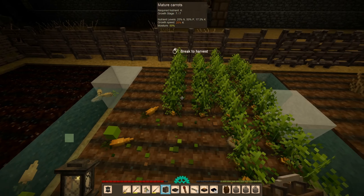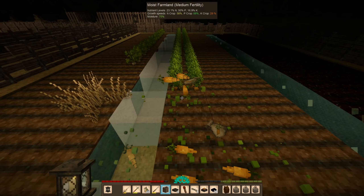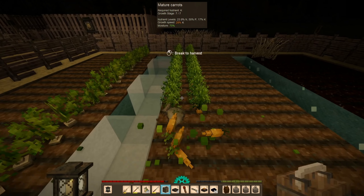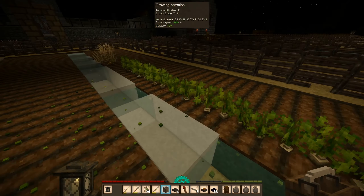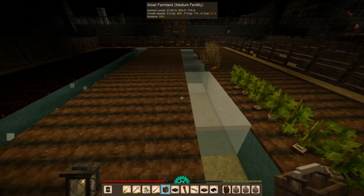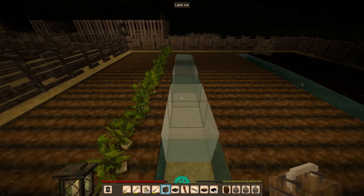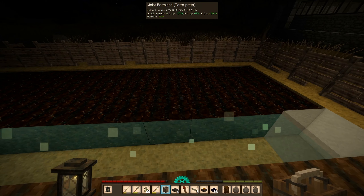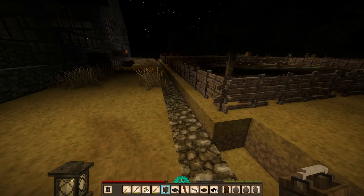We don't need the grass to feed the animals anymore. Alright, that's it for carrots. And these things are still growing. I guess we'll let the parsnips grow for like one more day. We do need K crops — I think we have the K nutrients somewhere around here.